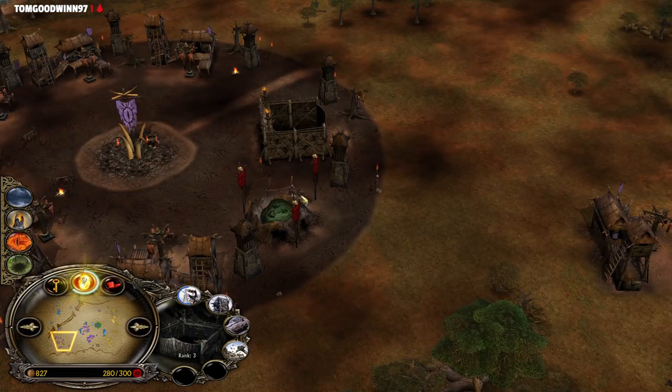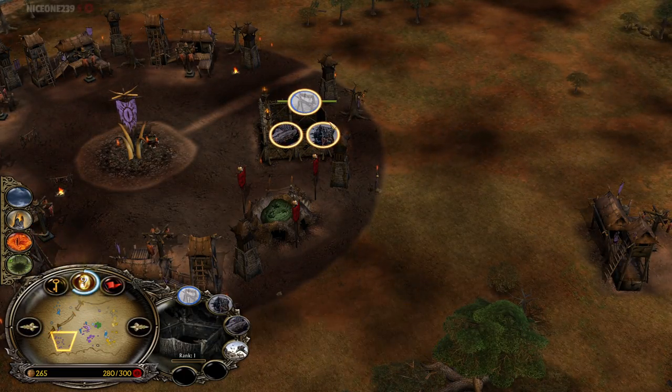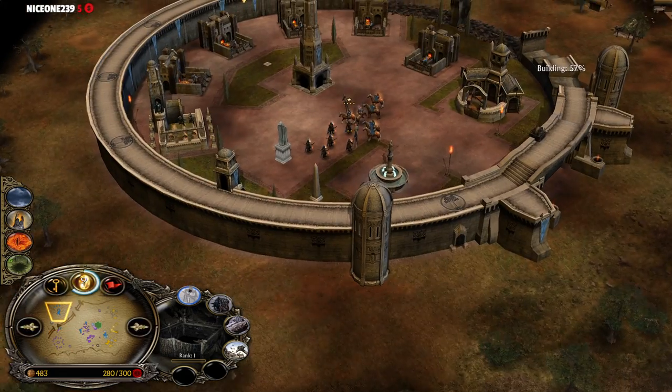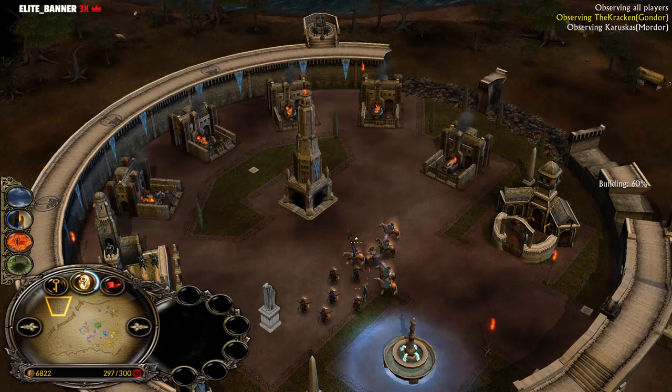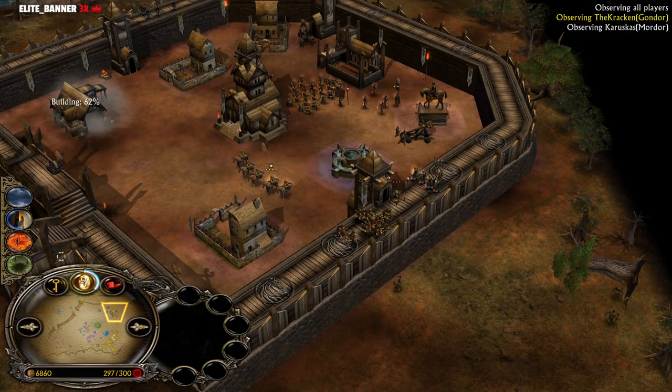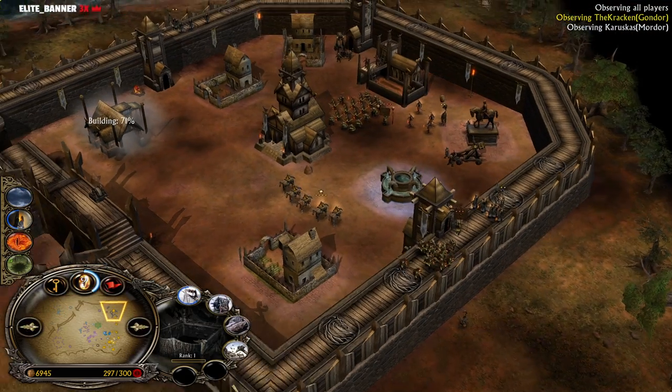There are a lot of Trolls doing absolutely nothing from the Mordor player Sken in the middle camp. He's just sending out his Catapults to kill the enemy Catapults. Double Siege Works against double Siege Works — one in the middle, one at the main base. Darkness is available from both Mordor players. Karuskas is now 11 power points away from getting his Balrog unlocked.